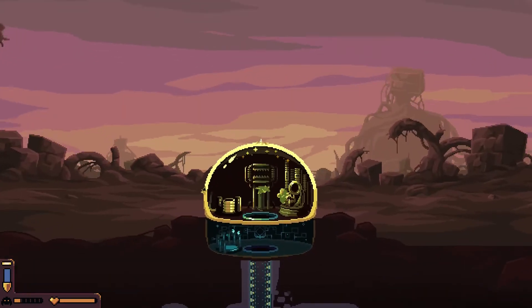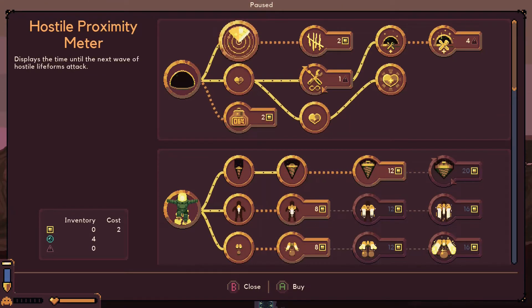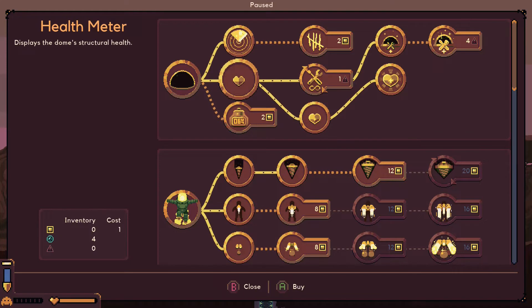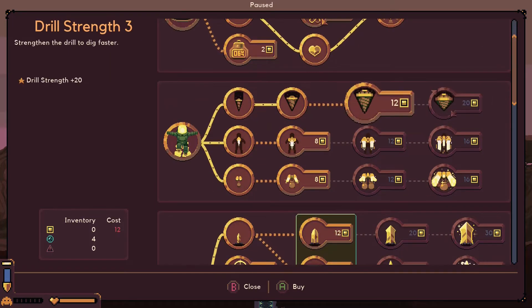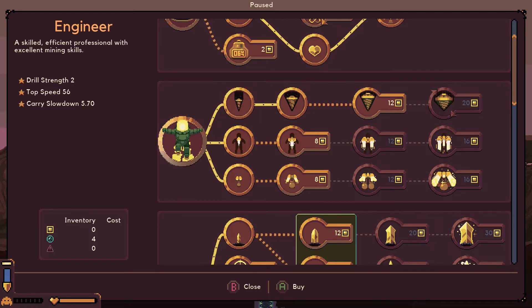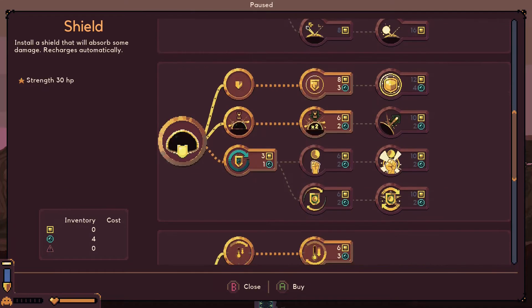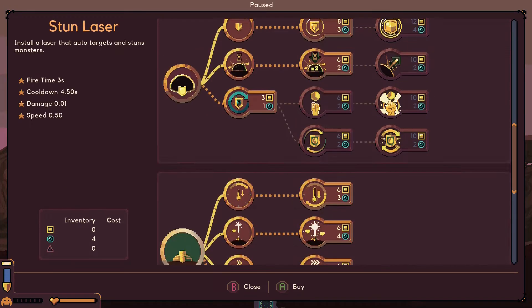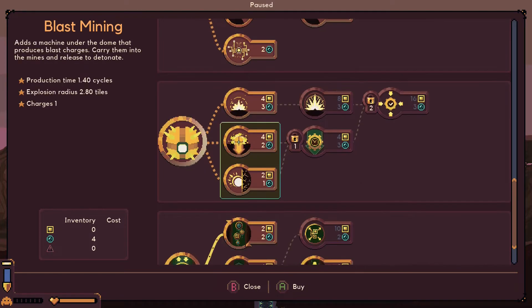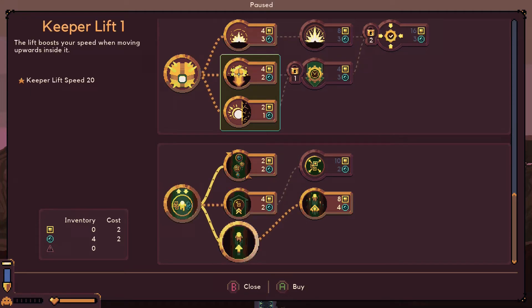Hello my friends, welcome to another episode of Doom Keeper. My name is Wilfred. This is my build — I am upgrading my Doom to detect enemies and boost my health. I've got quite a fair bit of drill strength, movement, and carry. I upgraded my sword on the first tier and my shield to reflection, which reflects range attacks back to the enemy.